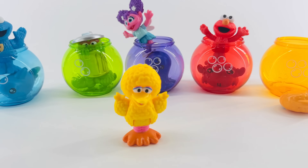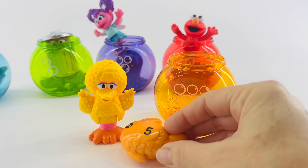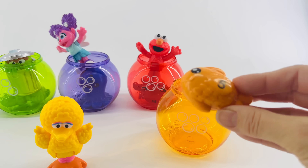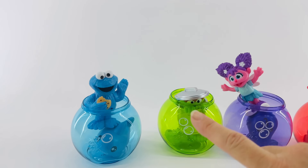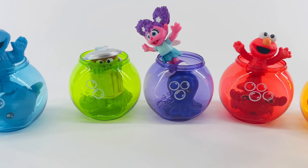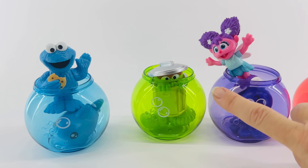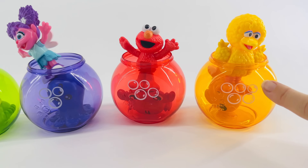And our last one, of course, is Big Bird. Which one of these should Big Bird swim in? This is our orange fish bowl, and here's our orange fish number five. To get the number five fish back into his bowl, we need to count the bubbles. One, two, three, four, five. Good job! And here goes the fish, and here goes Big Bird. Let's look at the colors again — say them with me. Blue, green, purple, red, orange. Now let's do it in Spanish. Azul, verde, morado, rojo, anaranjado. Will you count them with me? One, two, three, four, five. Now in Spanish: uno, dos, tres, cuatro, cinco. Great job!